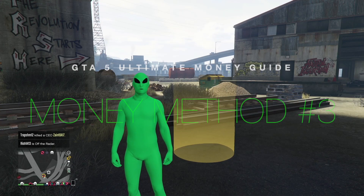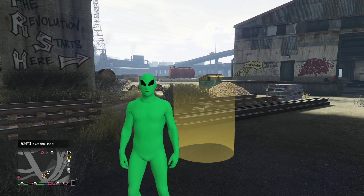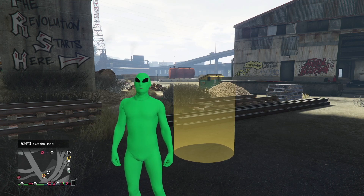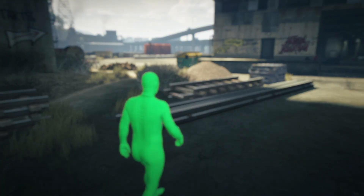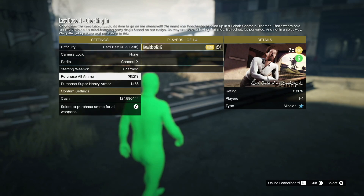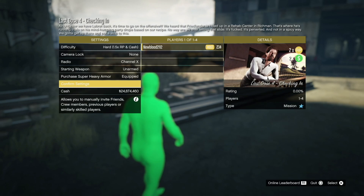For the next money-making method, it's going to be any of the Last Dose missions. Go to Jobs, Rockstar Created, Missions, scroll from the bottom up, and go to Last Dose. Any of those missions are going to be double money and double RP for the week. Make sure you set it to Hard Difficulty for the 1.5x RP and cash bonus. Purchase all ammo, bring armor, food, and body armor fully stacked. Last Dose No. 5 is the one you want because it's the easiest.